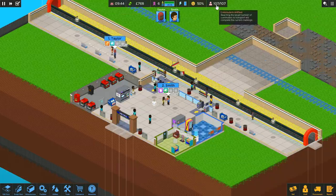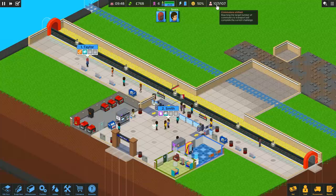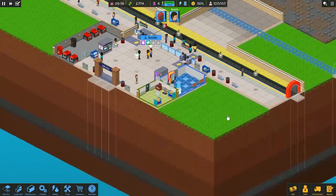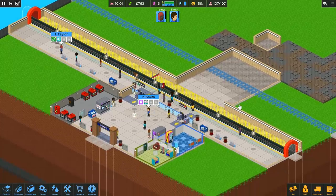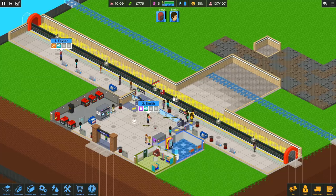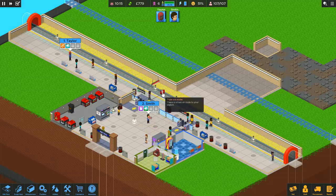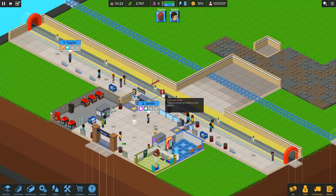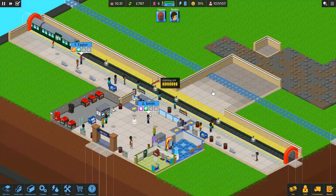We have officially shifted enough commuters to move on to the next station. So that's the absolute basics right there — mission one, nice and simple. I want to say nice and simple, but you've really got to be on top of everything. Otherwise your happiness will actually start falling away very, very quickly indeed — you can go from fine to dead in a matter of minutes.